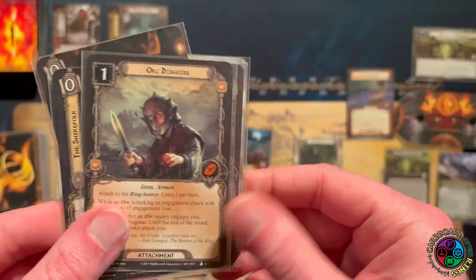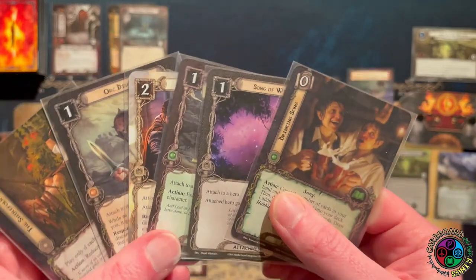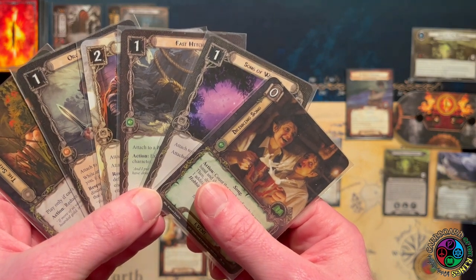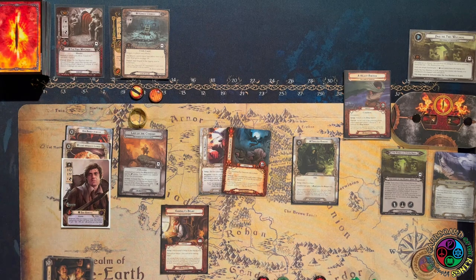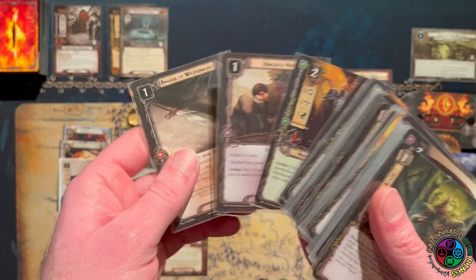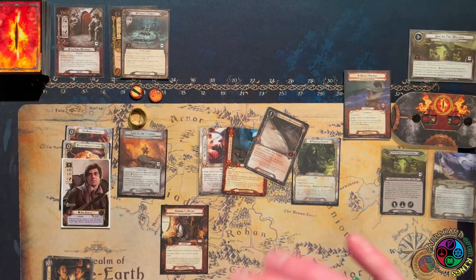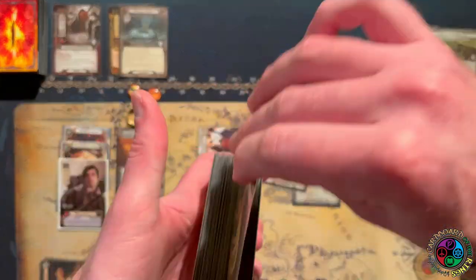We got Drinking Song, Song of Wisdom, Fast Hitch, Sting, Orc Disguise, and Threat Reduction. Not great, but I do like seeing Sting — getting a stat boost to all my stats is extremely helpful. Now I need to go find the Dagger of Westernesse. There it is right on top of the deck. Thanks to the Grey Wanderer, that goes in for free — gives him plus one attack, plus two against an enemy of a higher engagement.